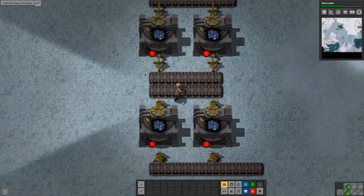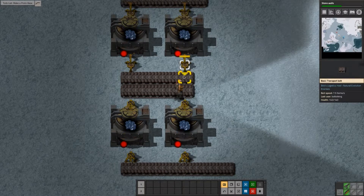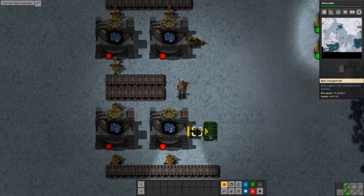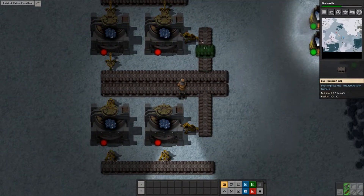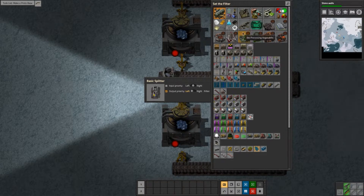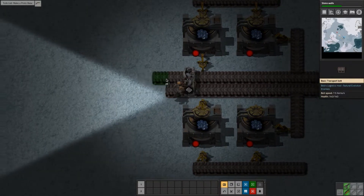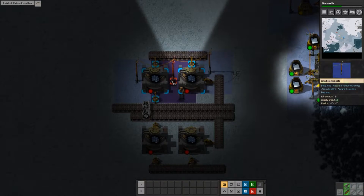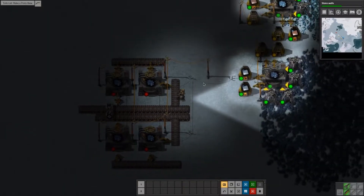The thing I'm missing here is the ability to compress this belt - this will make good compression. Now where is the output filter? I need to filter out the stone, which is up here, and out comes the normal stuff. This is already looking very good.